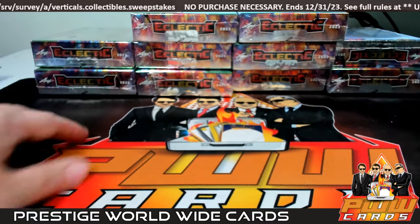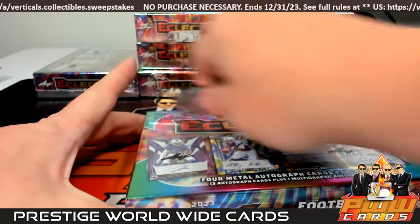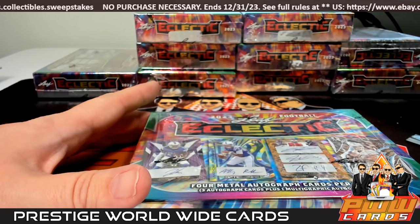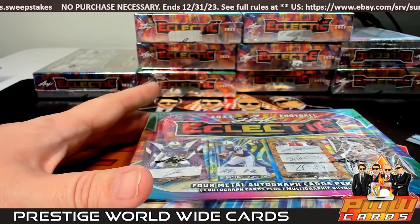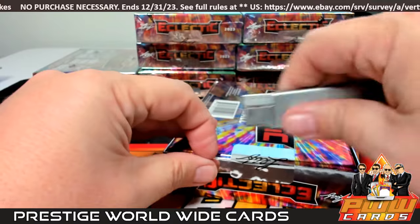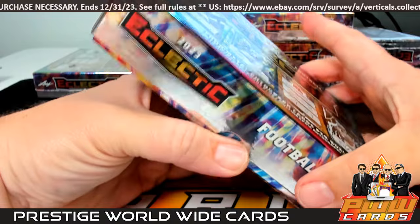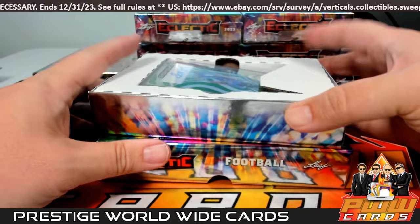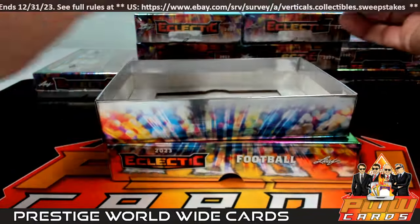Alright, here we go, box number one. Got a cheat sheet — hopefully that'll help us with where these guys go. If there's any question I'll have to look them up after the break. We'll need some Jim Brown autographs in here, so that'll be cool. Good luck everybody. Look for four metal autographs per box, and there's one multi-autograph per box.